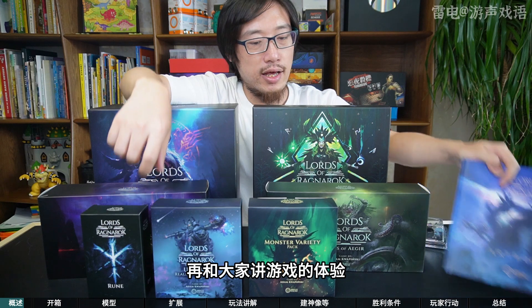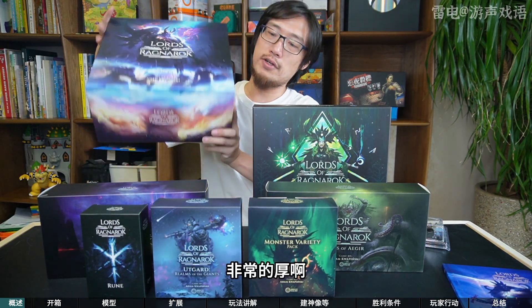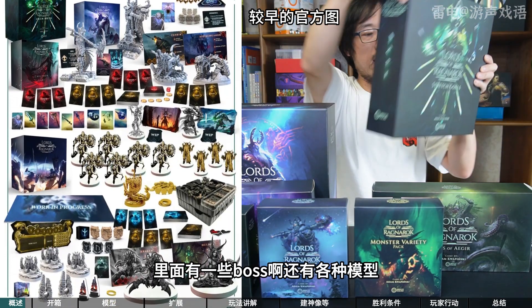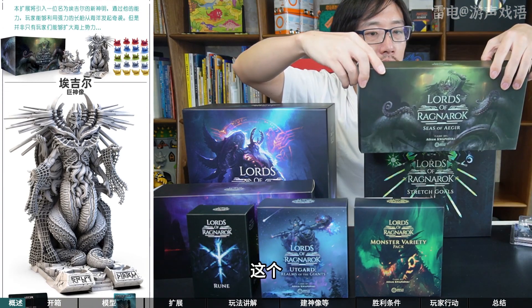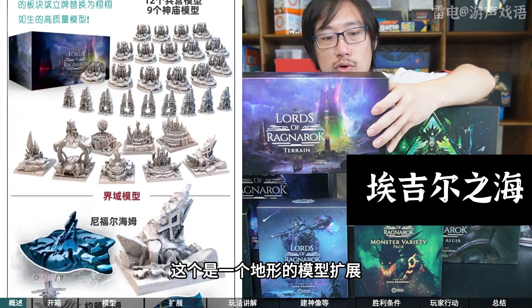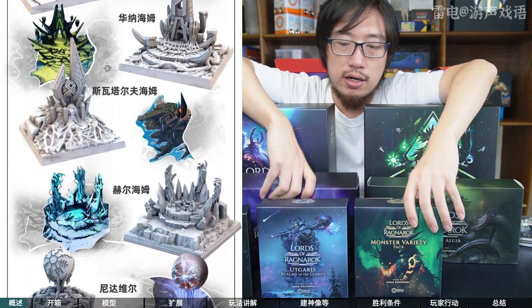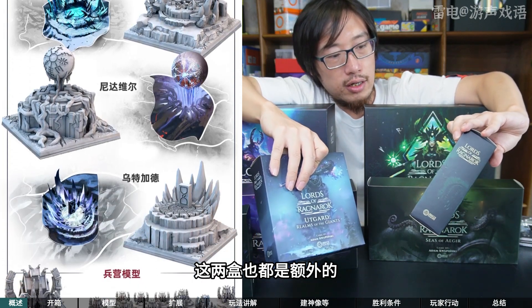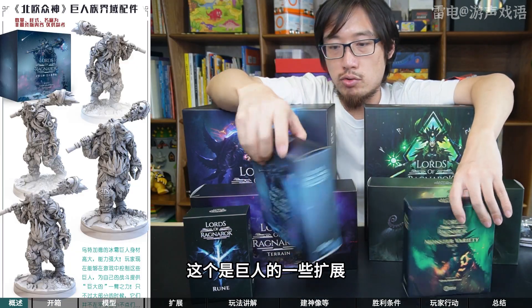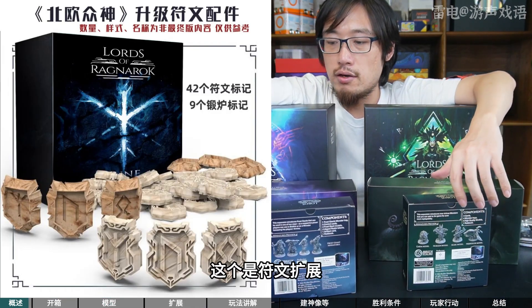后面我们开完箱之后也会试玩一下再和大家讲游戏的体验。盒是非常的多，这个就是它的基础盒，非常的厚。这个是它的众筹解锁盒，里面有一些boss还有各种模型。这个超级扩展，这个是一个D型的模型扩展，它就是代替了基础盒里面的一些纸板的立盘。这两盒也都是额外的，这个是更多的怪物，这个是巨人的一些扩展，内容非常的多。这个是符纹扩展。